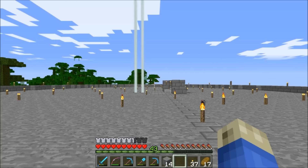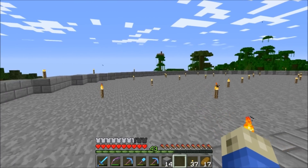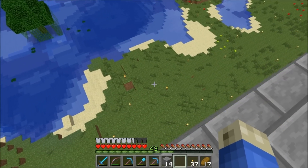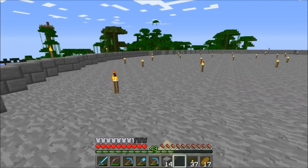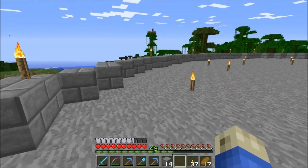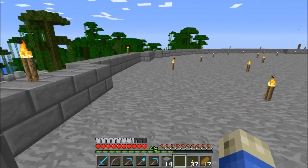Alright everyone, welcome back. I've completed the floor here - this next level. And now my plan is to kind of figure out the diameter of this next section. Basically what I want is this part here to have a walkway all the way around the outside.